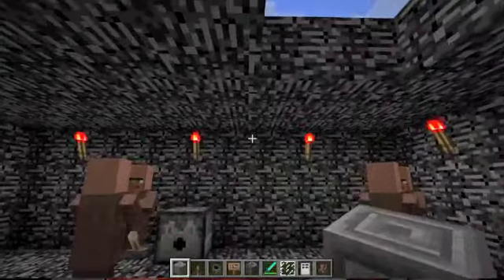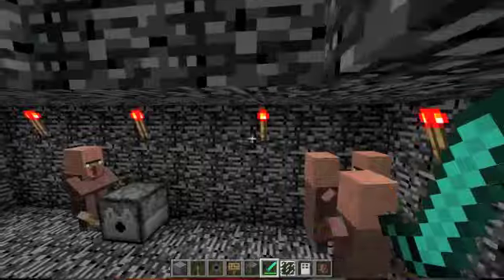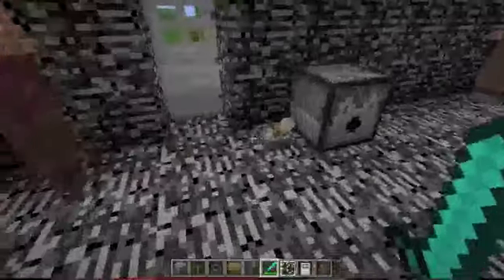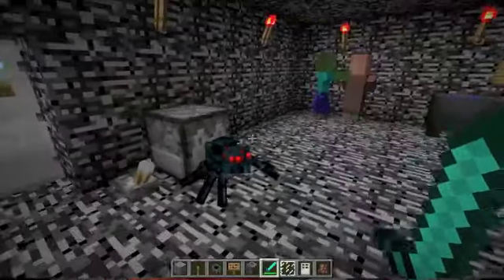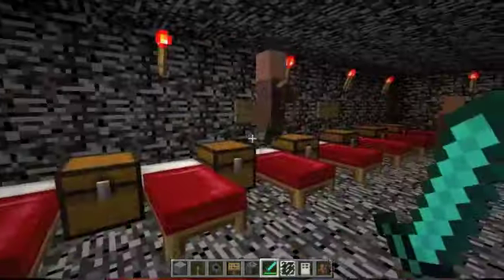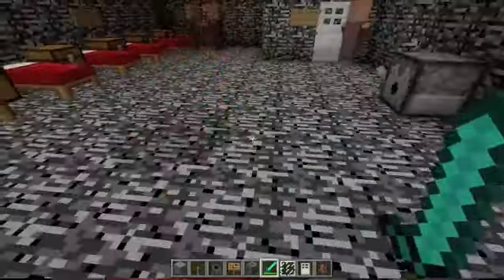This is probably my favorite part of the whole jail — it is my dispenser. To work it, you flip the lever and a zombie will come out and attack the villagers, and then a cave spider. Let's kill this zombie before he gets on a rampage. The cave spider doesn't feel like attacking anyone right now, except me.